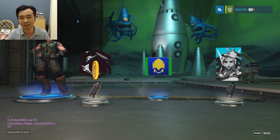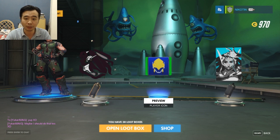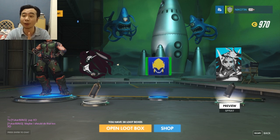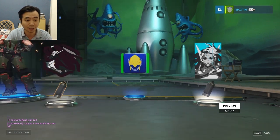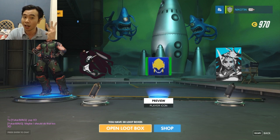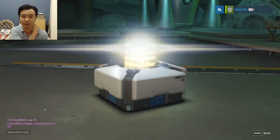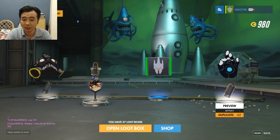Second loot box — just rare and only one duplicate, I don't really mind. This one actually looks cool for a player icon, but I don't really play Pharah. I really wanted that Mecha Pharah skin — if I got that one I'd probably start playing Pharah. This spray looks really cool too.